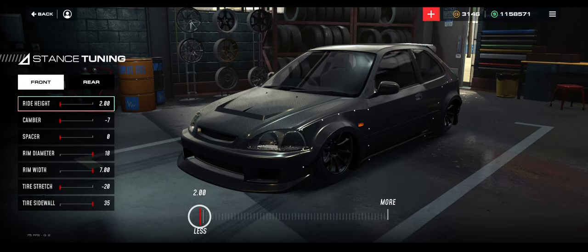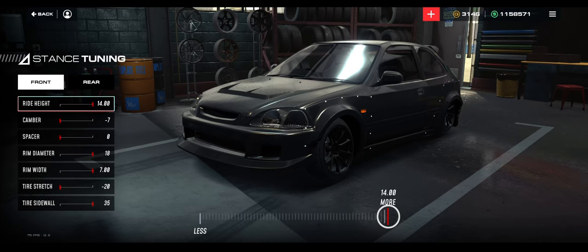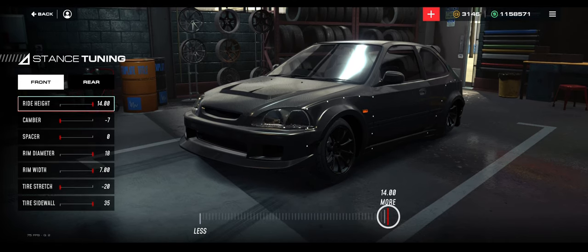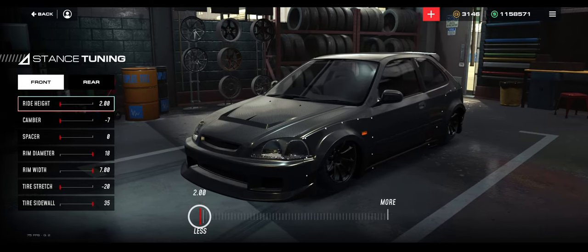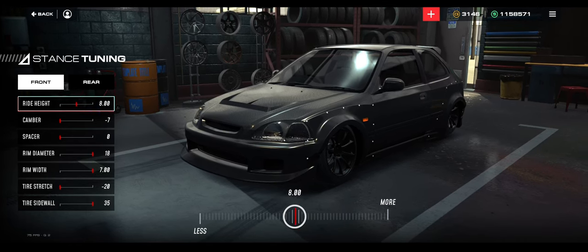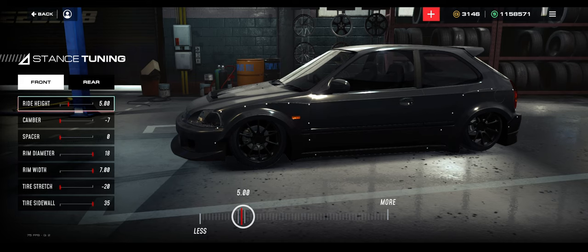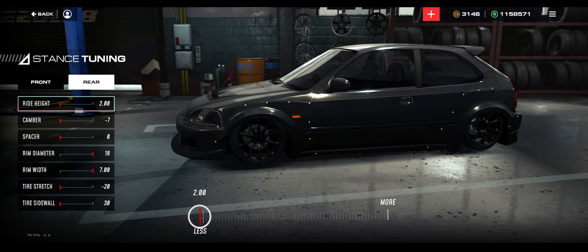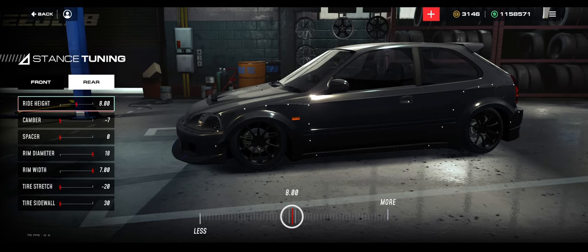For the RX-7, you want to take the ride height and crank it. This is only current alpha advice — do not take this advice when the game is done. Rear wheel drive: crank it to the max. Front wheel drive: drop it. All wheel drive: somewhere in the middle, like eight-ish, is probably perfect for drag racing. I'm going to do this as a realistic build on a front wheel drive car, so rear a little bit higher than the front.